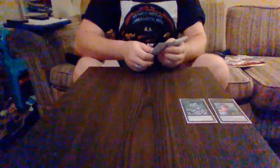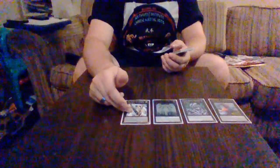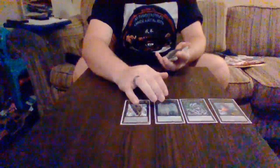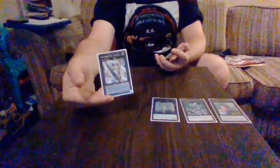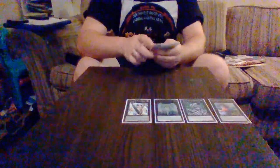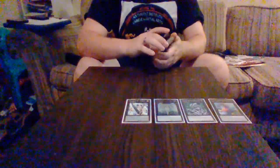It's also 2500 attack, so you can potentially deal a lot of damage. Next we have Number 39: Utopia Double and Number 39: Utopia. Utopia allows you to negate attacks; Utopia Double lets you search out Double or Nothing and equip Utopia with double the attack, putting Utopia at 5,000 instead of 2,500.